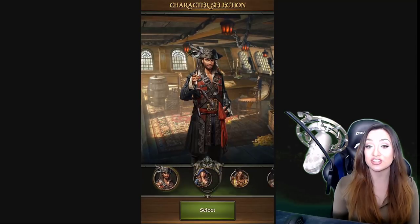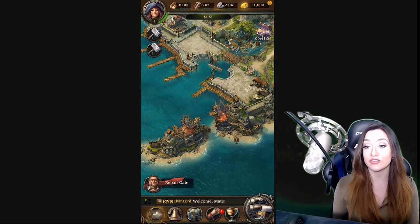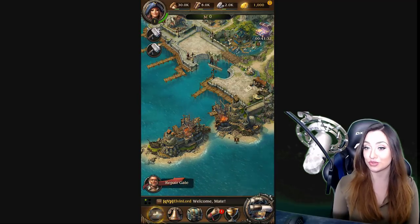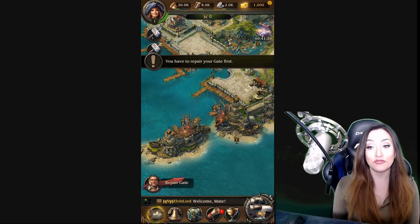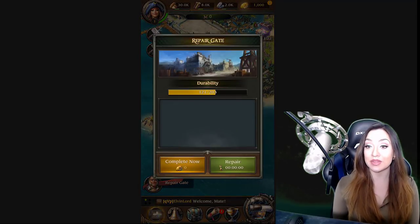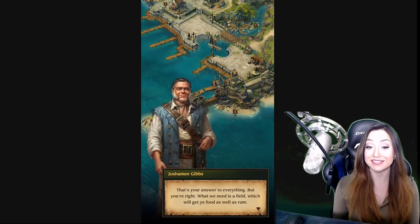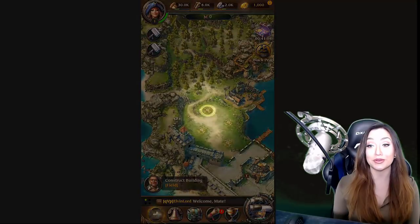What I'm showing you here is the character selection screen, and you have the opportunity to pick from a wide variety of characters — both male and female — which is really cool. You don't just get one female option, which is usually what happens. This is really a game that has a lot going on, all with the Pirates of the Caribbean twist. You're going to see a lot of familiar faces — Captain Jack Sparrow, Will Turner.